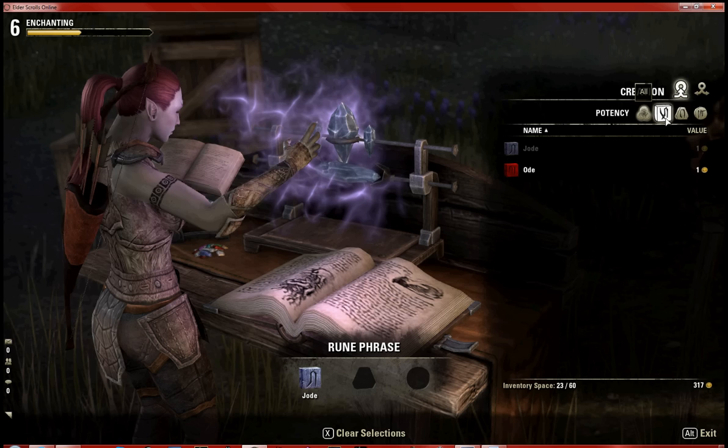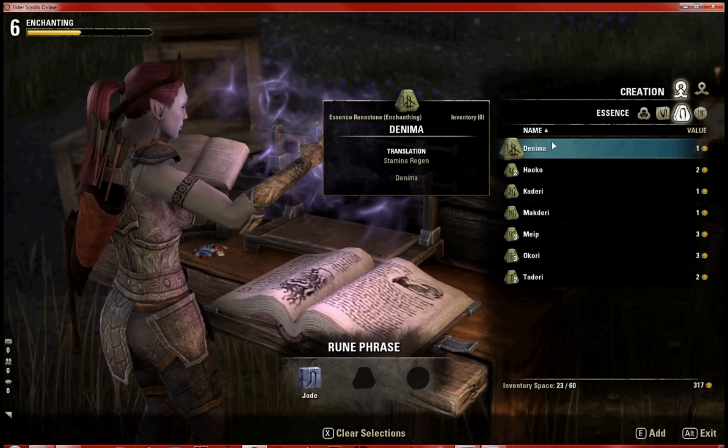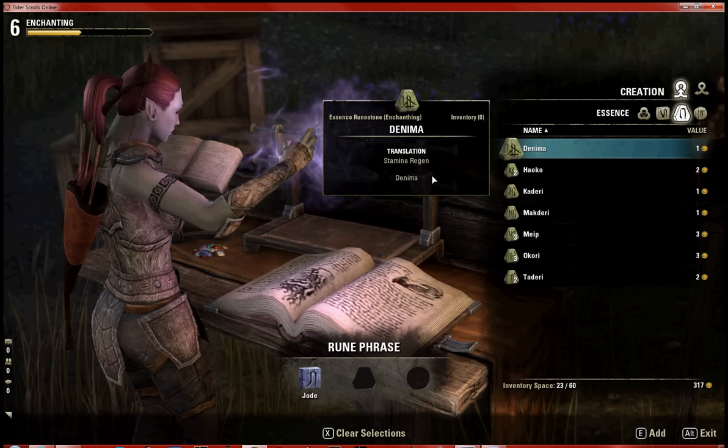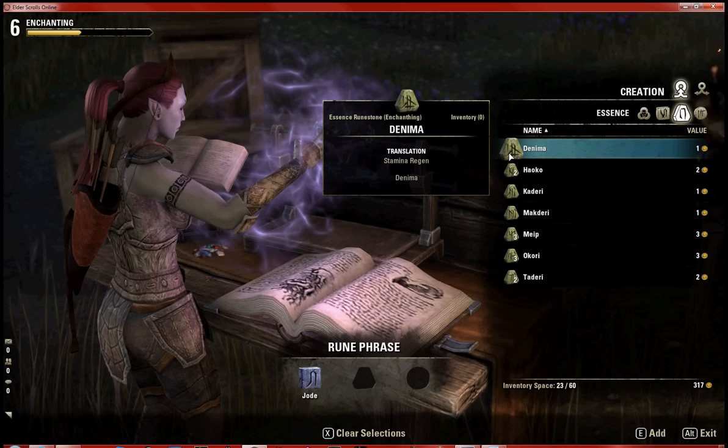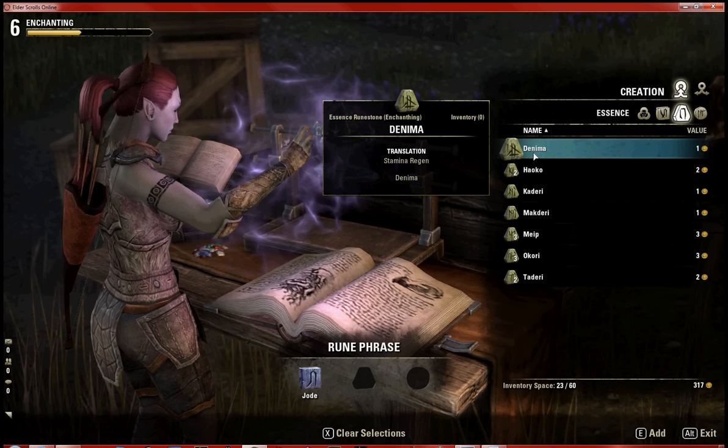Coming over to the essence tab, we can find Denama. Since I'm reducing, I want to make a glyph that reduces somebody's stamina regen, so we're going to add Denama.